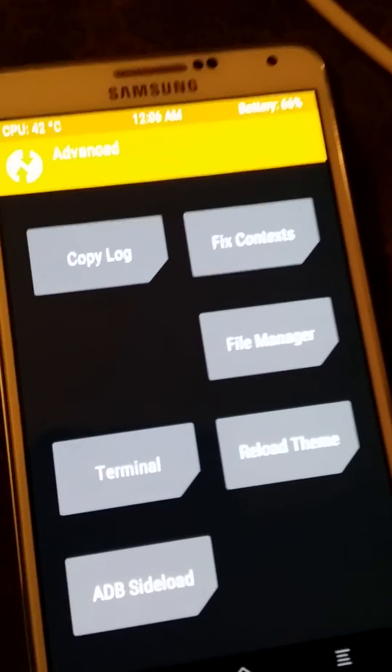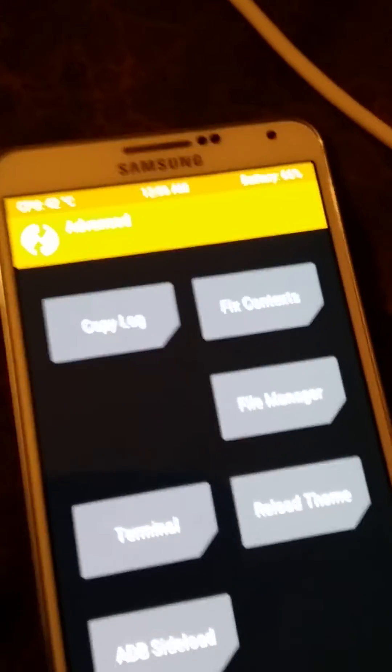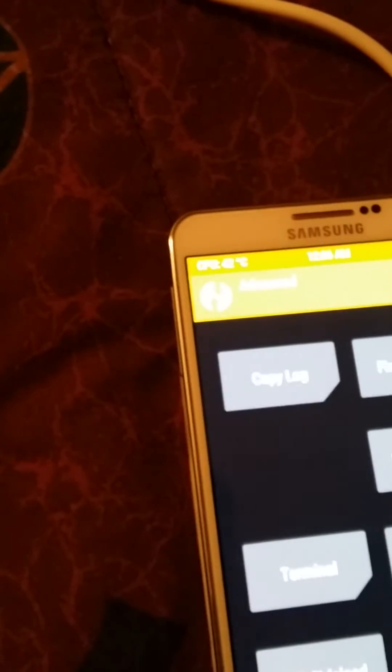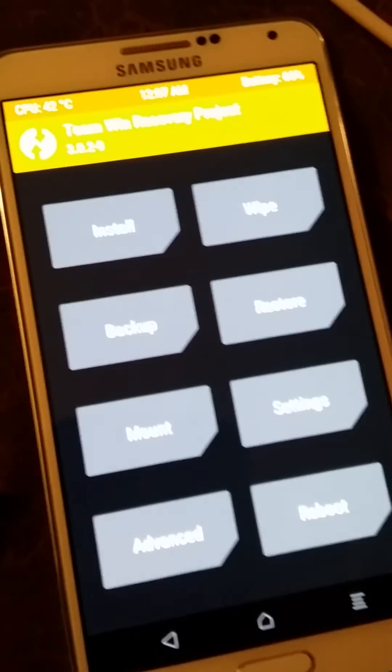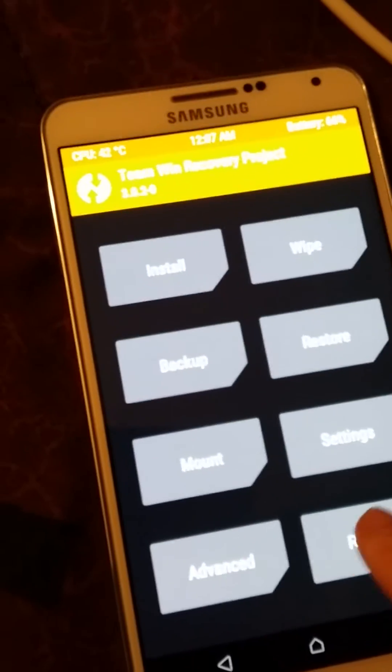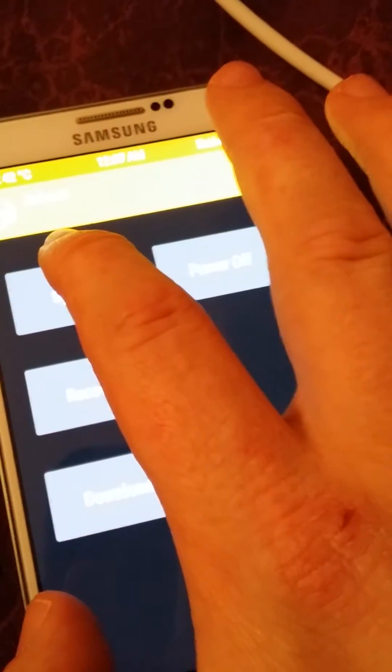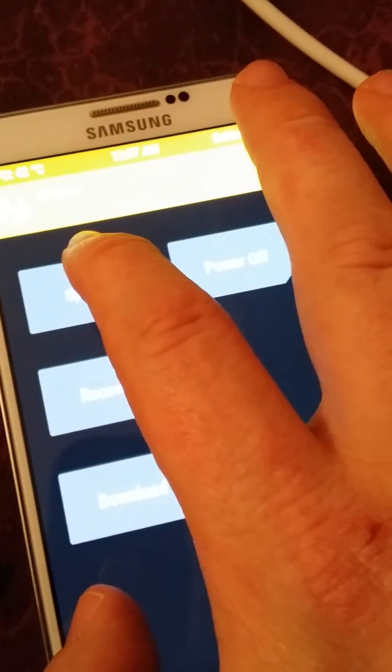There may be some bugs that need to be fixed, but that's the least of our worries. Now let's reboot back into the system and reboot into the bootloader so you can see that it is unlocked.